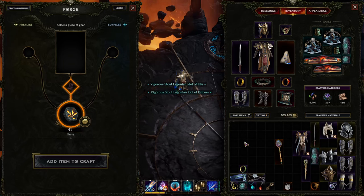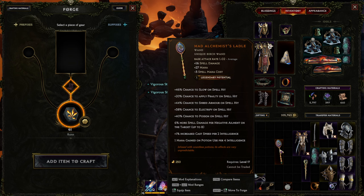Hi everybody, this is a really cool weapon that I came across. My build is going very well, but I thought maybe I'm going to use this drop — this legendary one.